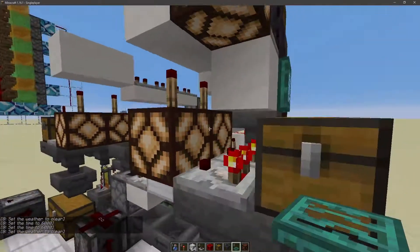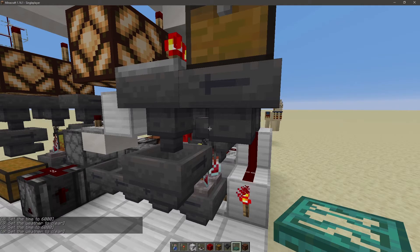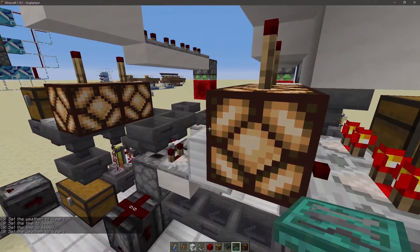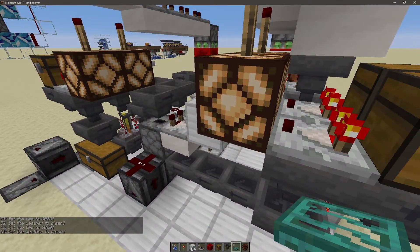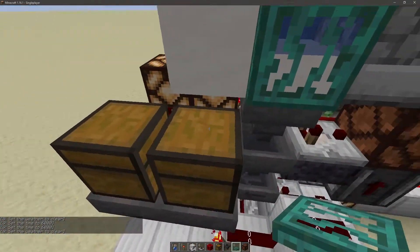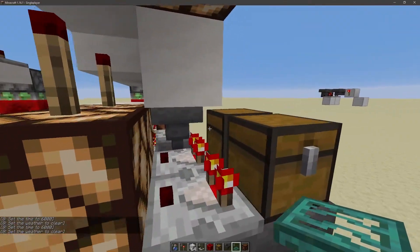We have a hopper chain coming from up here. I will be having this world available via a link in the description in case I miss anything or you just want to go into spectator mode and view it yourself. We have comparators going into redstone lamps as indicators off these chests right here — that indicates the chests are full enough and still have at least one item inside.